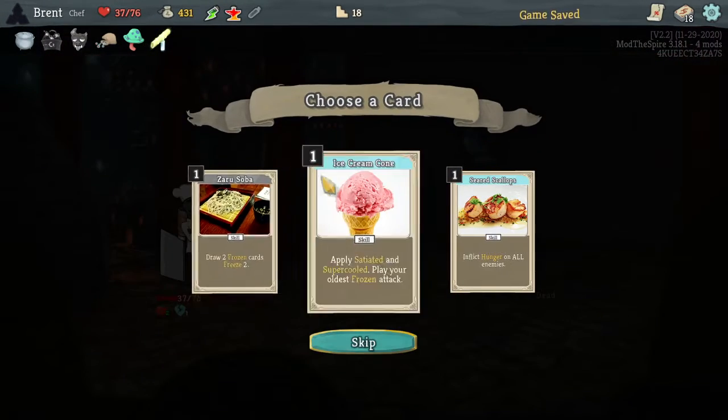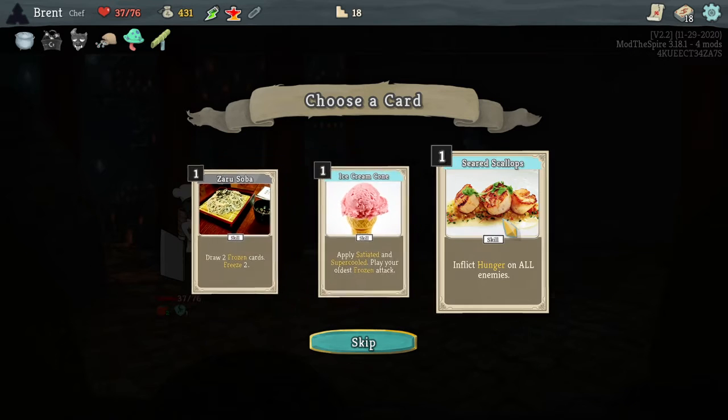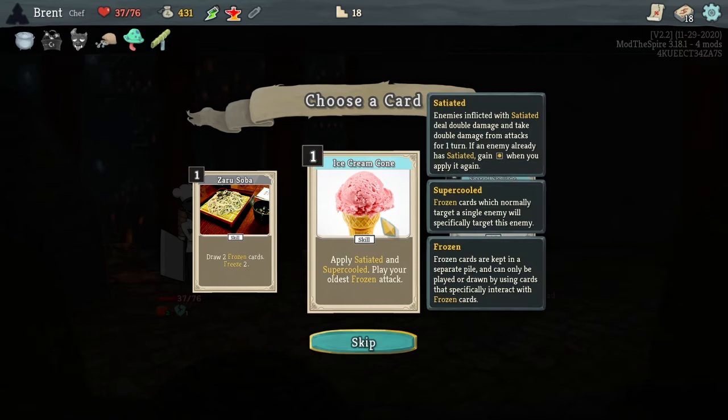I need to be careful with that other one. Draw two frozen cards, freeze two. Inflict hunger on all enemies — not bad. Satiated: deal double damage and take double damage from attacks for one turn. Gain one energy when you apply it again. Play your oldest frozen attack — super cool.